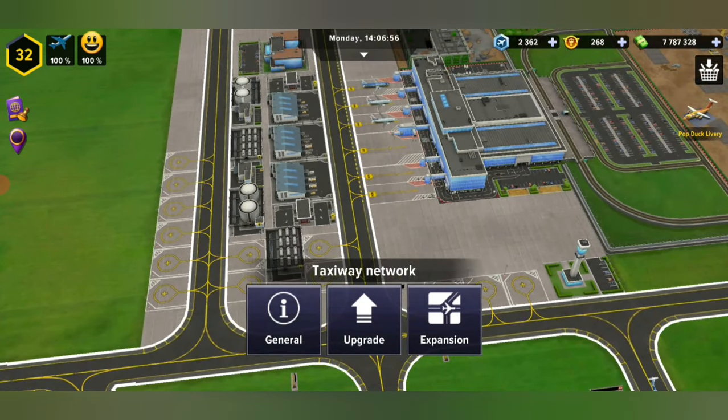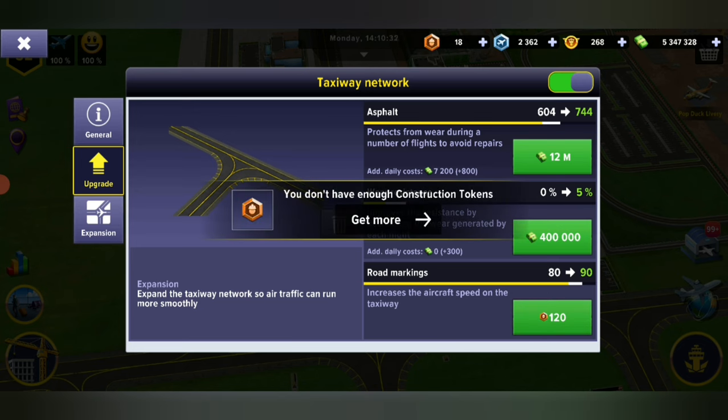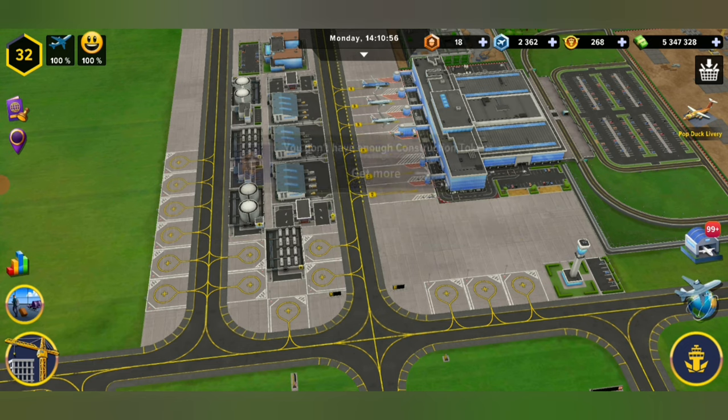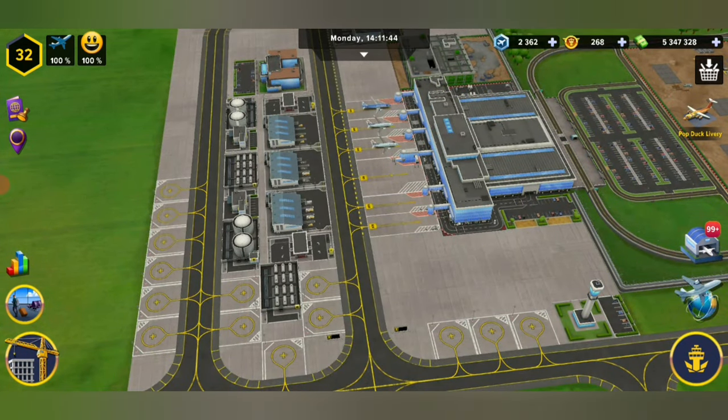You're going to want to make sure that your flux and your taxi network has been upgraded — that is going to make sure that the wear doesn't go down too quickly. You're also going to want to upgrade these markings here, which I haven't upgraded to the max yet, so I'm going to do that now. These markings are going to make sure that the track flows quicker.